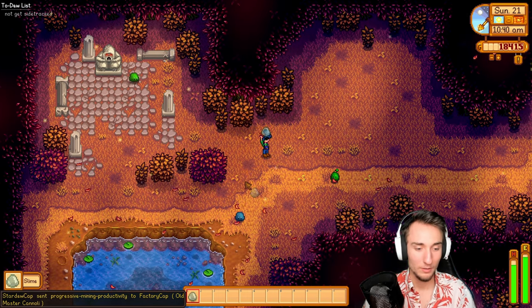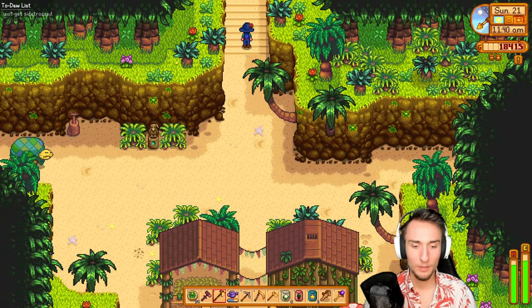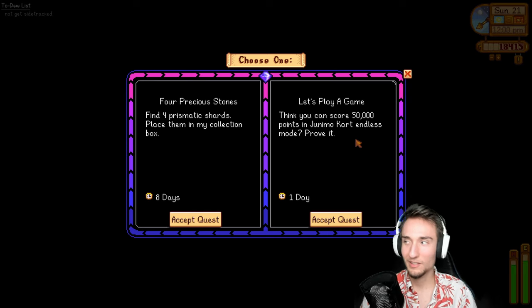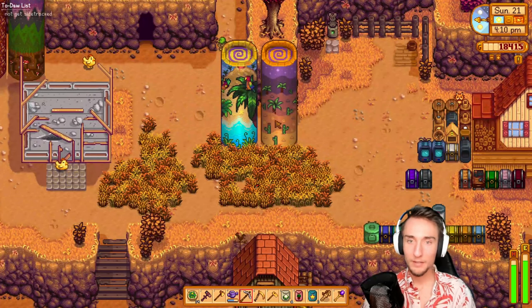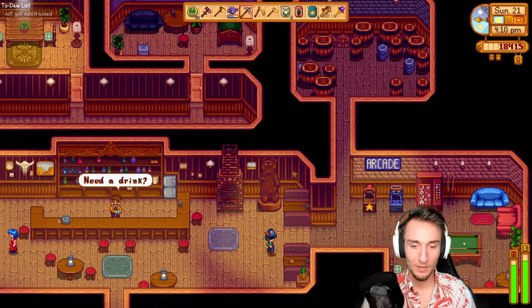Progressive mining productivity for Factorio. I might have to sleep a day for the Parrot Express. While I'm here, let's head up to the key walnut room — get a reminder on what the tent is. I think it was Pam? No, it's the Corman frog walnut room. Four prismatic shards, and I don't have 50,000 points in Junimo Cart. I think I have the skull key, so I guess I can try Junimo Cart. I've never played Junimo Cart before, but maybe it'll be fun. I only have one day for that though. Anytime I've done Junimo Cart it's just been me crying for like two or three attempts and giving up.